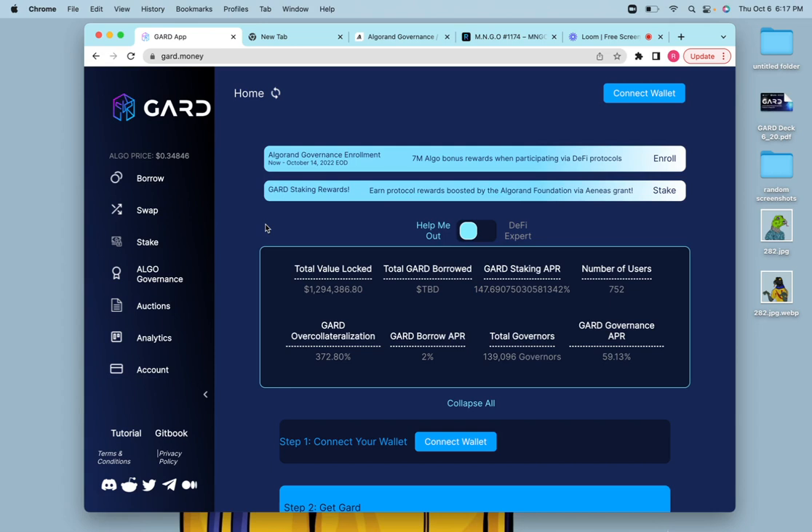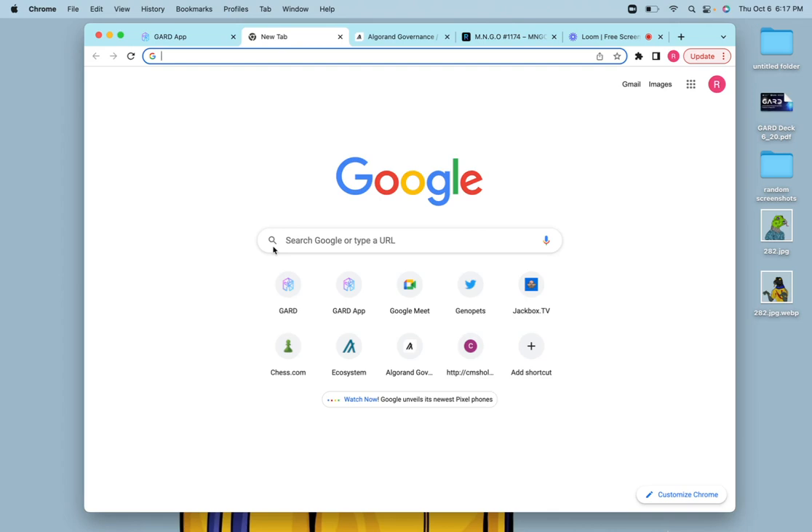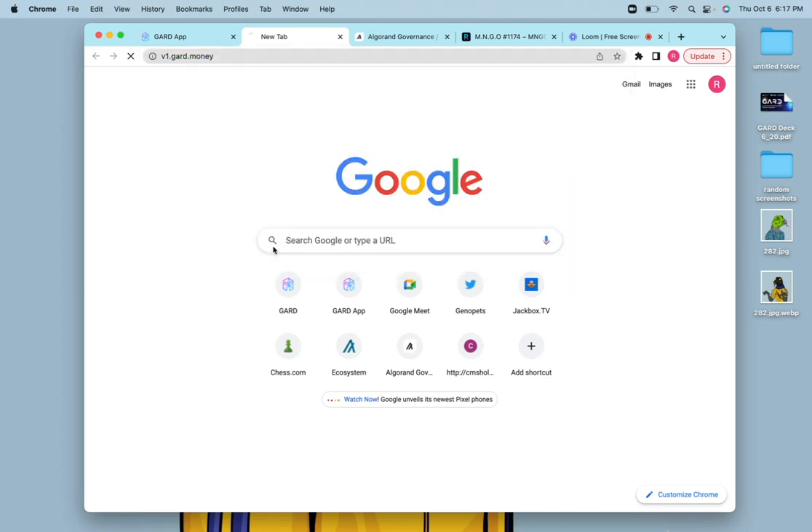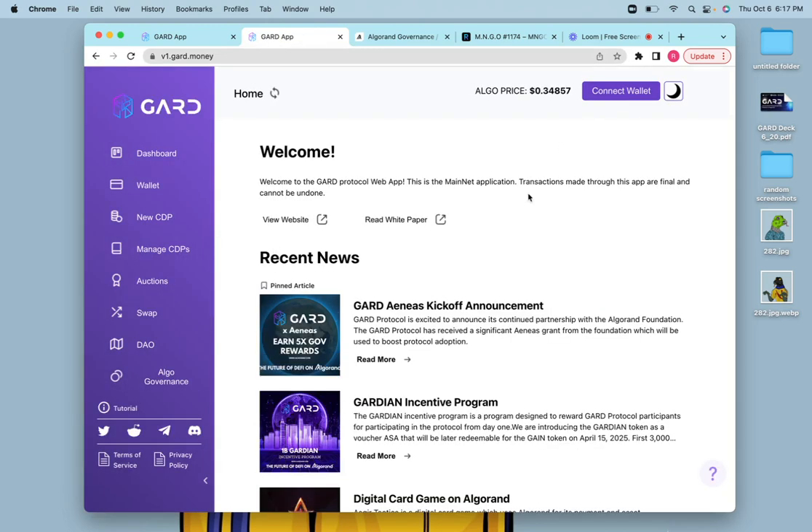First things first, you're going to want to make sure that you migrate out of the V1 web app. Some folks have been confused about how to do that, because when you go to Guard.Money, there's this new V2 here. So if you want to go to V1, you're actually going to want to go to V1.Guard.Money.